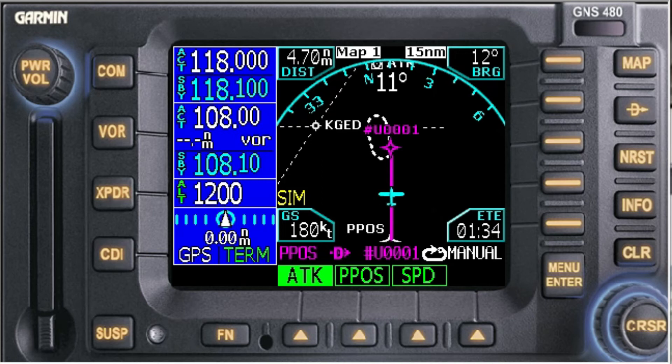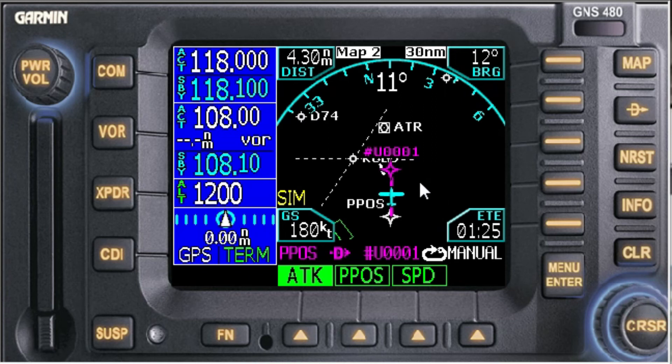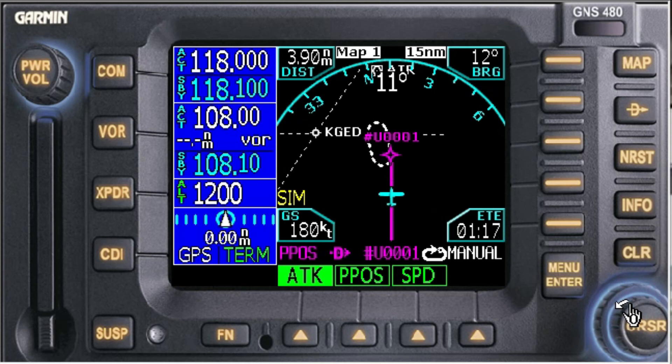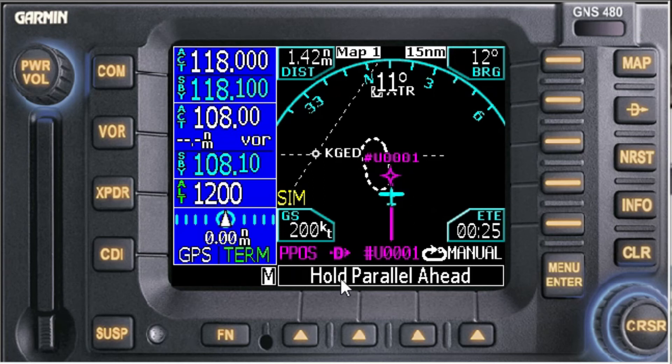We're about a minute out, doing 180 knots, headed to that point in space — Pound Uniform Triple Zero One, or Pound User Triple Zero One — that we created. Here's the point, see my cursor. There's Waterloo, so we're at 10 miles on the 180-degree radial — that's where we're going to hold. Present position is about 1.7 miles from our user waypoint, which is 10 miles on the 180-degree radial. It's calling for a parallel entry to the hold, which is correct because we said the 180-degree radial. We'll do a lap in the hold.